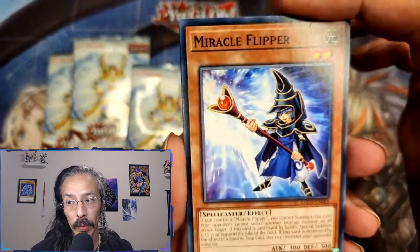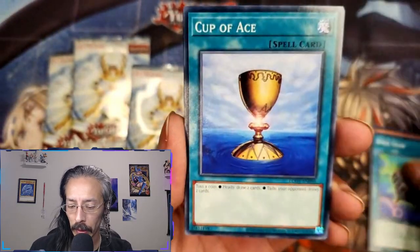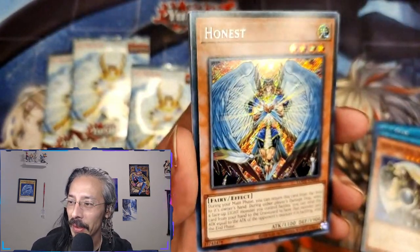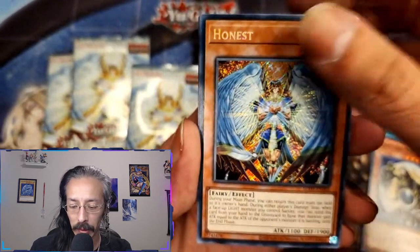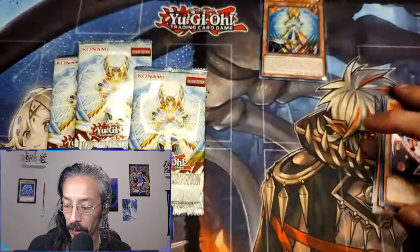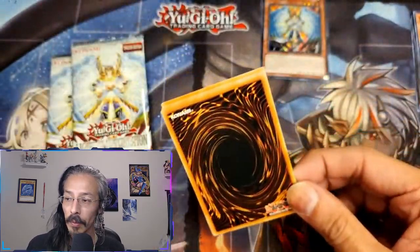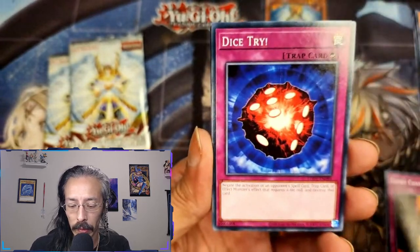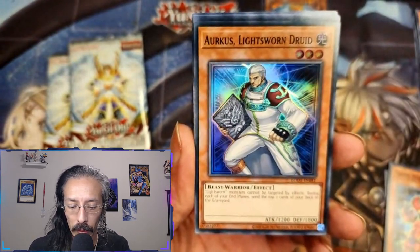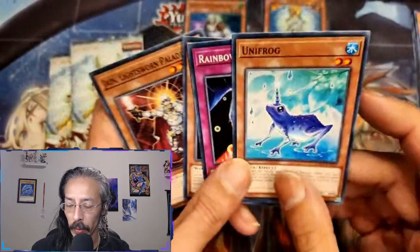The first few boxes I opened were a little rough, but it's like it's saying sorry — we're starting off with a beautiful secret rare. Nice, good way to start considering what the other mini boxes were pulling. Already starting off with a secret rare, that's fantastic. We also got Arcus, the Lightsworn Druid, for a super rare, so we got two foils out of that mini box. That's beautiful — I'm pretty sure people want these frogs.